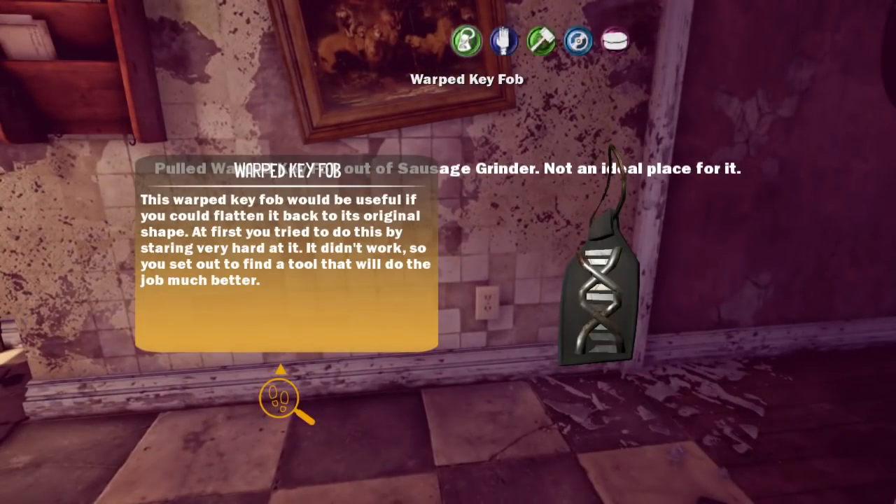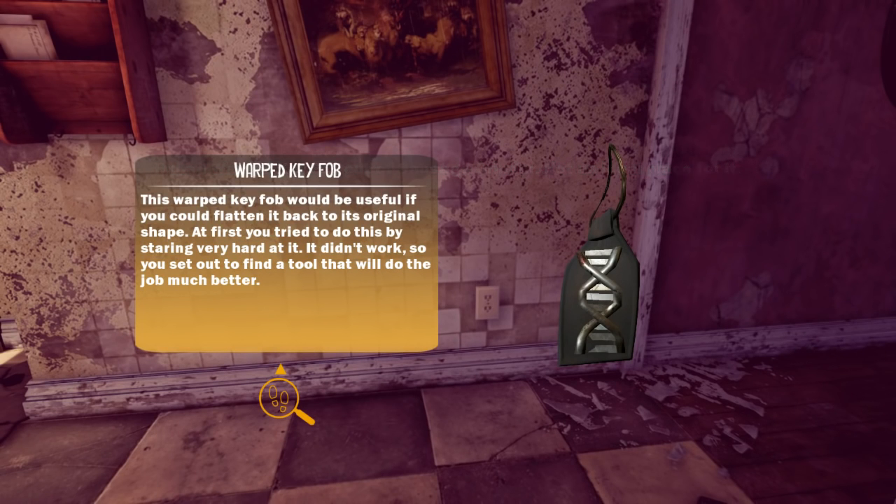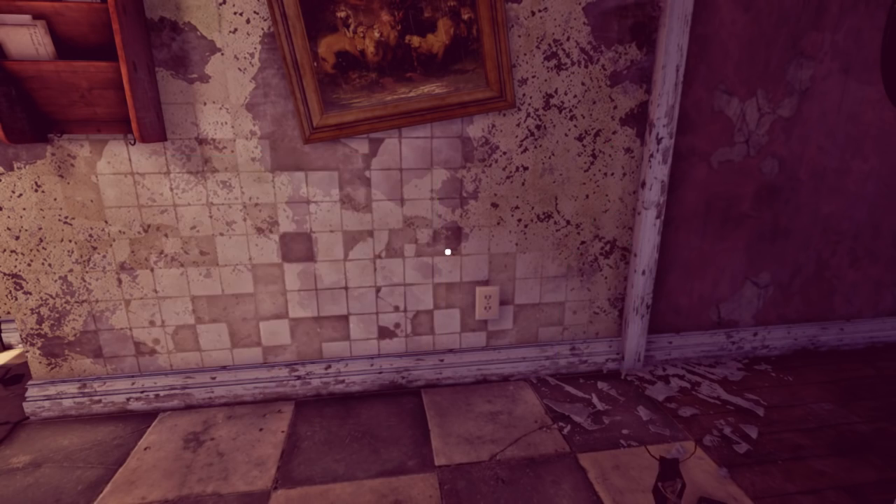Warp key. This warp key FOB could be useful if you could find it back to its original shape. At first, you tried to do this by staring very hard at it. It didn't work. You'd need to find a tool that would do much better.